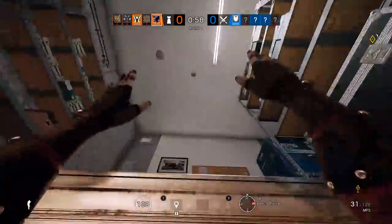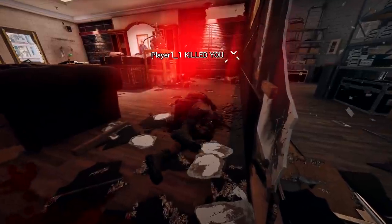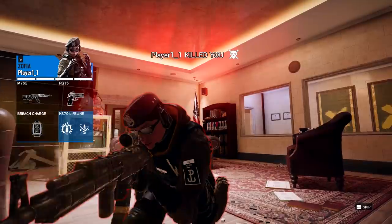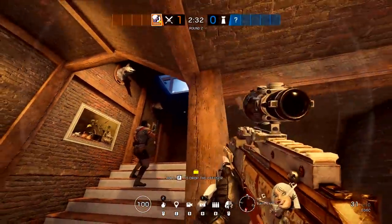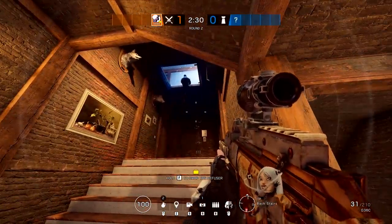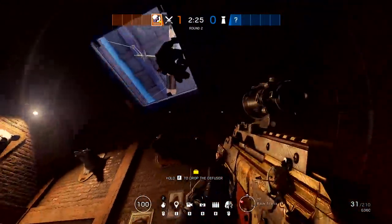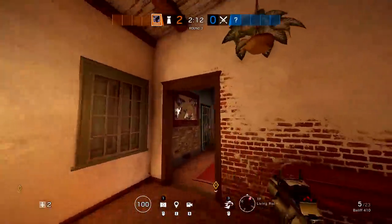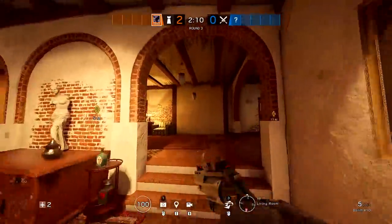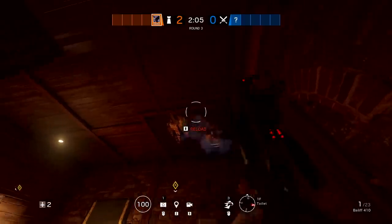When you breach a soft wall, there's going to be a slight pause before you can draw your weapon — it's not like you can just breach and kill everybody instantly. If you happen to hit anybody on the other side of that wall, you will knock them back and stun them, but you will not do any damage. The third primary function is to go up hatches. When you go up hatches you have two options: you can climb all the way up and end up on the other side, or you can climb up and hang on to look up through the hatch.